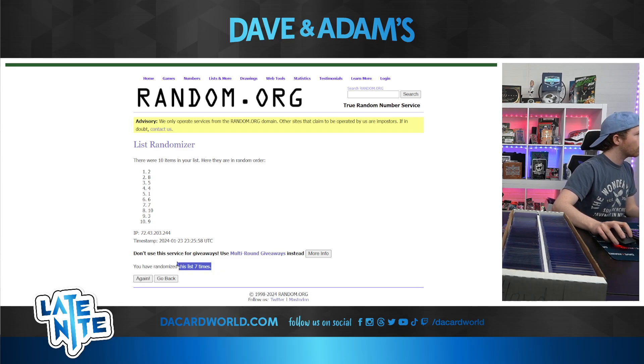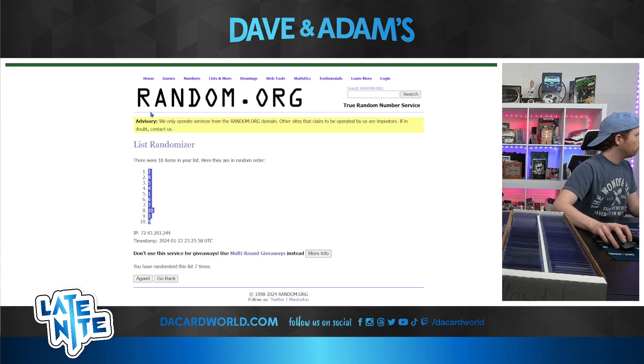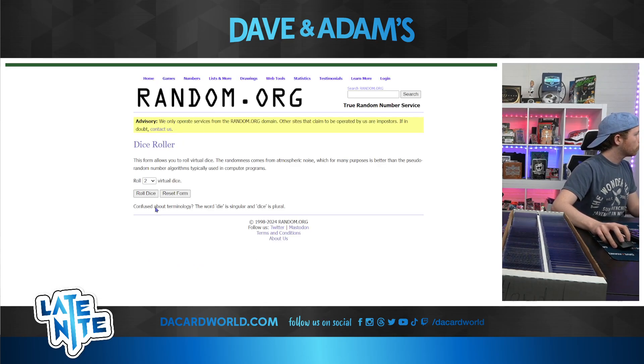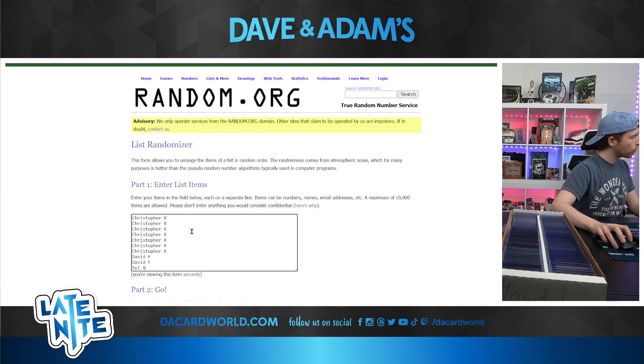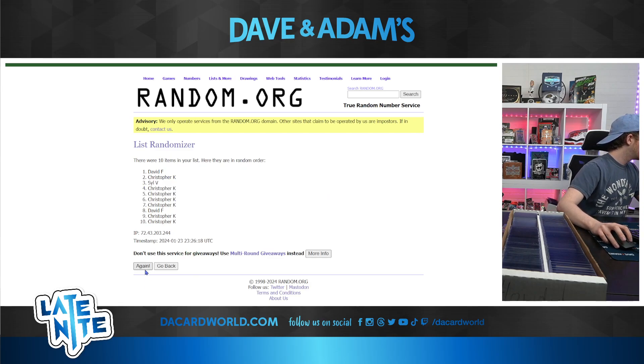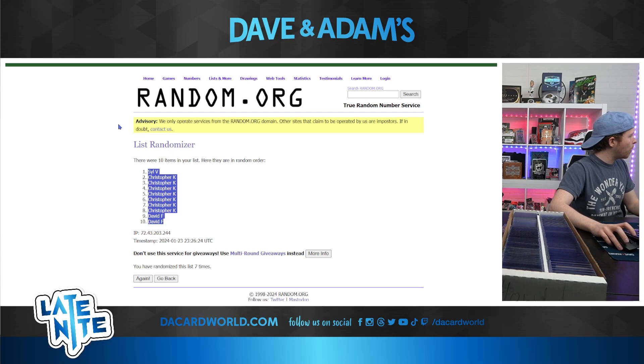And 7 times. Spot 2 is on the top, spot 9 is on the bottom. And now the names — dice roller, roll dice. 7 again, lucky 7s. We randomize 7 times again. Syl V on the top, Christopher K in the middle, and David F on the bottom. It's fun how that works out, huh?